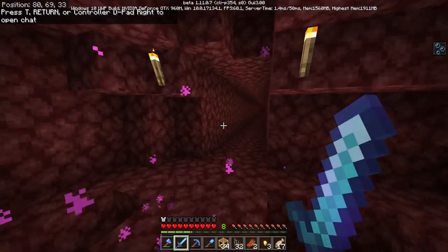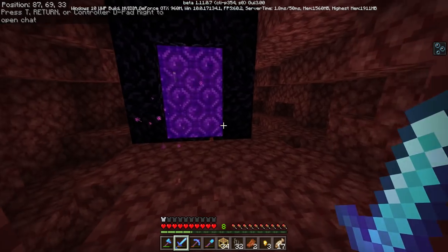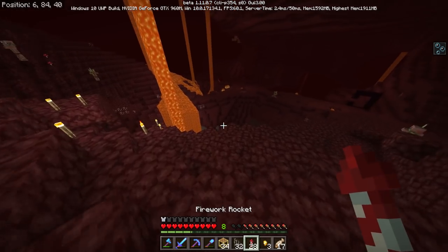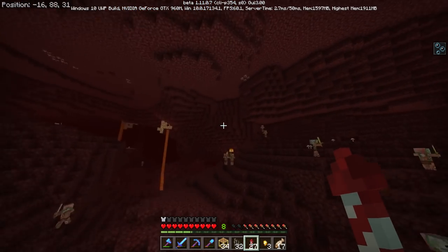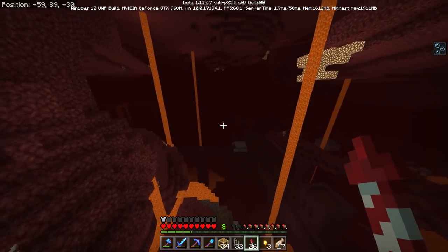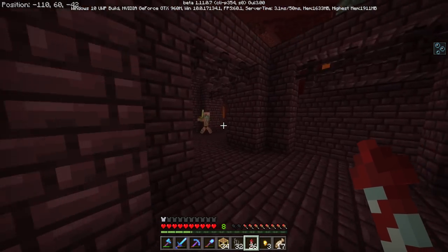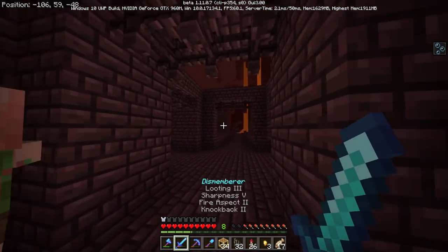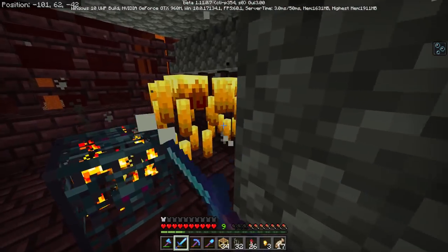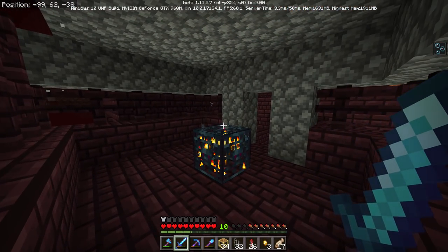We're good. Where's the closest blaze spawner — maybe over here? Oh god, that was stupid. Hey guys, you can't get me! I just need blaze rods — I have a lot of good stuff on me, I really can't fall in the lava right now. Just chill in here and get some blaze rods.